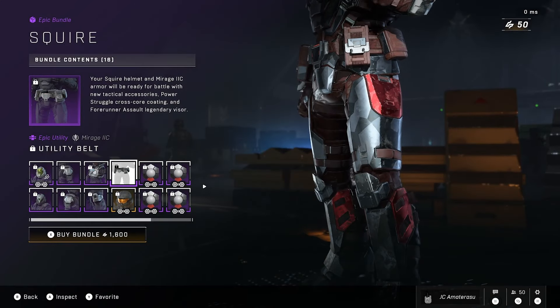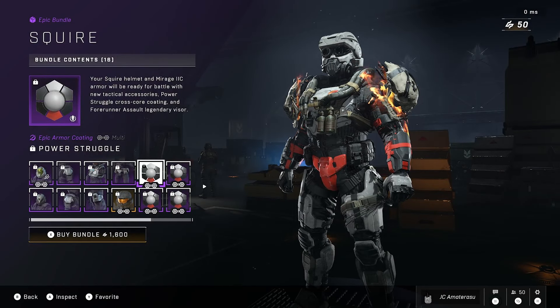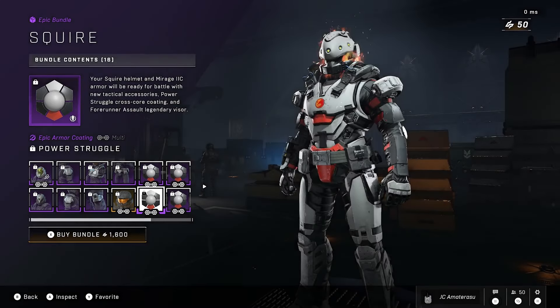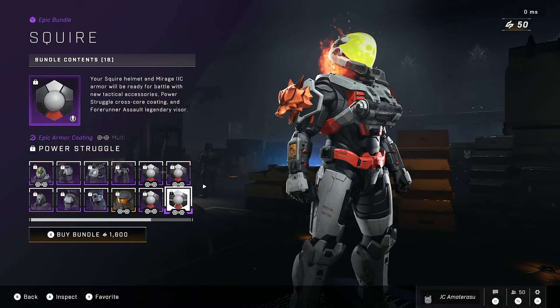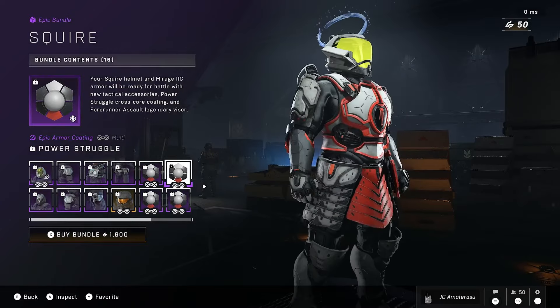We get the epic utility belt for the Mirage IIC. This whole thing's for the Mirage IIC. We get the Power Struggle epic armor coating — pretty lit. We get it for this armor core too, as well as this one.